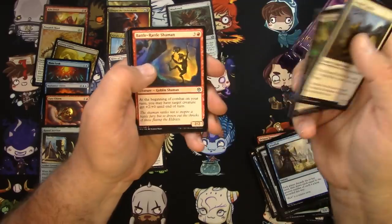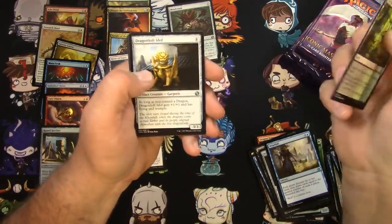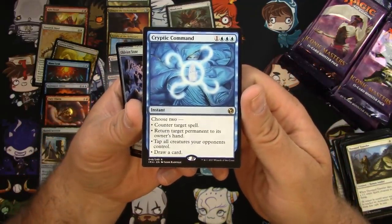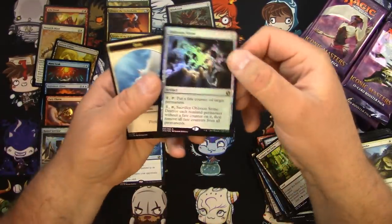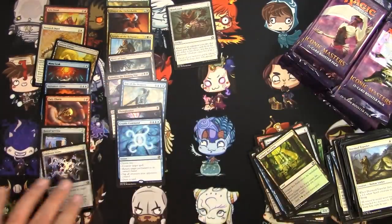Wild Nacatl, Battle Rattle Shaman, Rot Farm, Prodigal Pyromancer, and a Cryptic Command — I love this new art, that is really cool. So that's another great hit right there. Got a foil Oblivion Stone — that's two foil rares. I don't know if that's really much, but we'll look it up and check it out later.